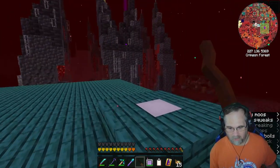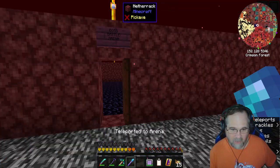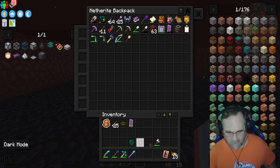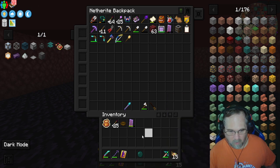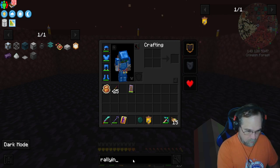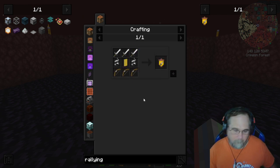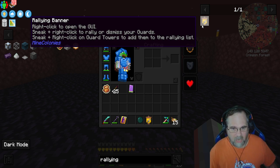We do have a fight planned for today, so I want to put a couple of things away — stuff I'm not going to need — so I don't accidentally warp myself somewhere. I want to put the spell book here so I have quicker access to it. I made a rallying banner recently, real easy to make: just some bows, a couple of guard towers, some swords, and a yellow banner. Then I went around and shift right-clicked on a handful of the guard huts and added them to the rallying list.